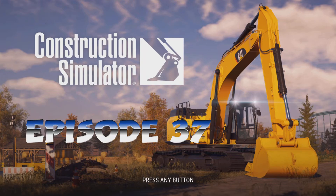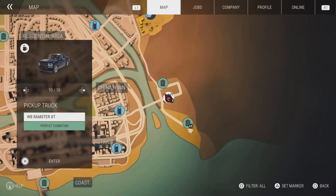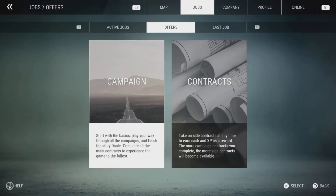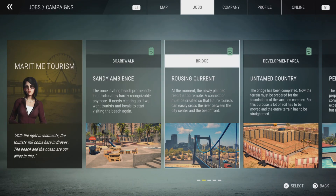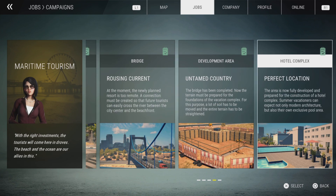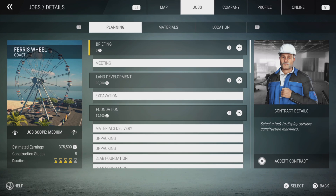Hello, Sergeant Devildog here and welcome to episode 37 of my series on construction simulators. In this episode we're looking for a new contract as we finished our hotel in the last episode. We'll bring up our jobs and go to contracts — we're doing our tourism missions. We've done the boardwalk, the bridge, the development area, and we just finished the hotel. The last job we've got is the Ferris wheel, so we'll accept it.